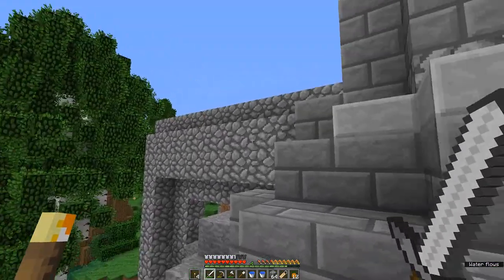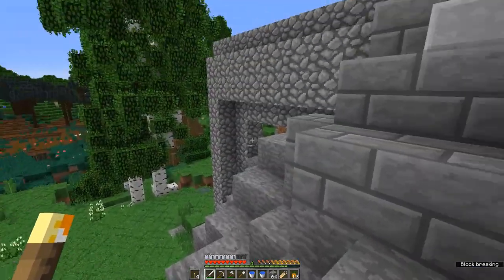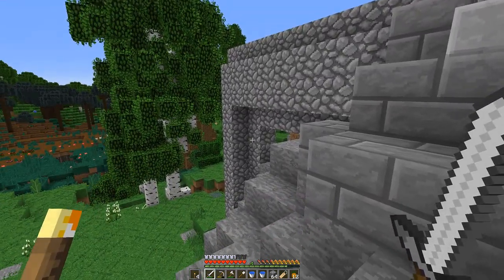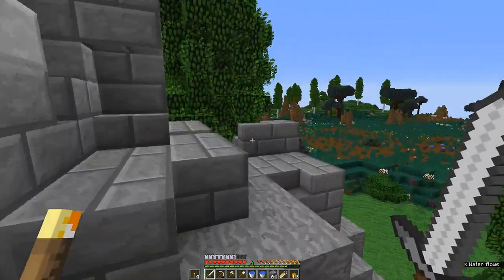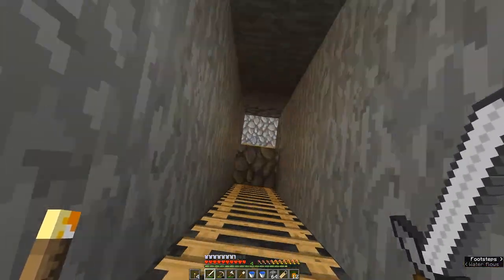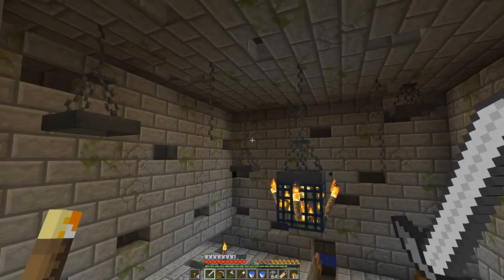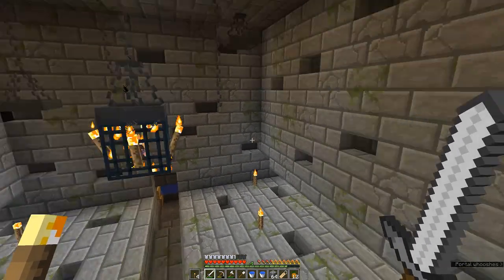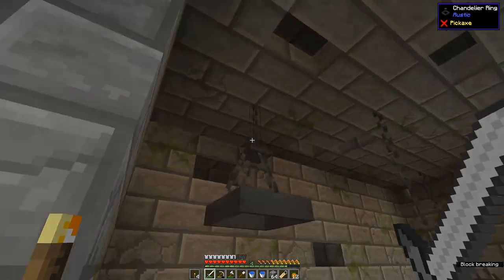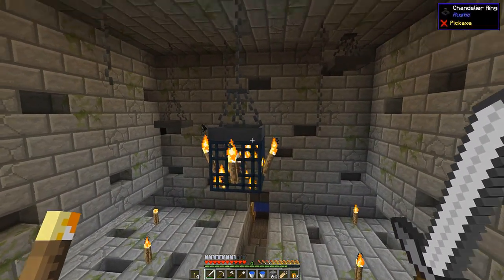We have started some things, as you can see. This is going to be changed to something prettier — I might extend this stone out that way a little bit. This is the water elevator that's going to bring them up. We wanted the skelly grinder to look like a dungeon room, so we used chandelier rings without the lights, some chains, and kind of just hung them up around the room with one attached to the spawner.